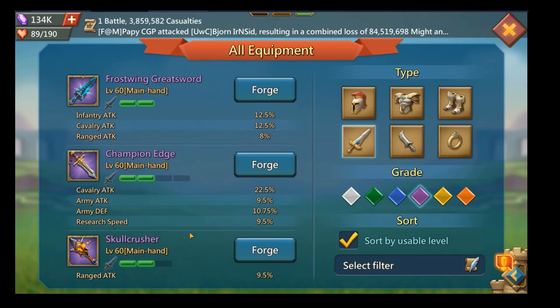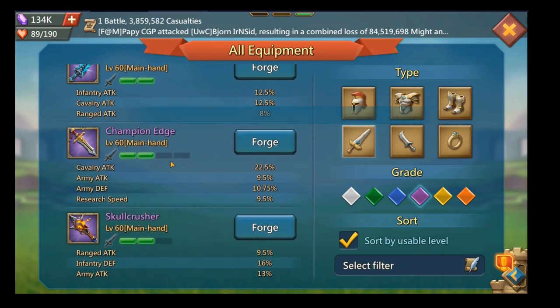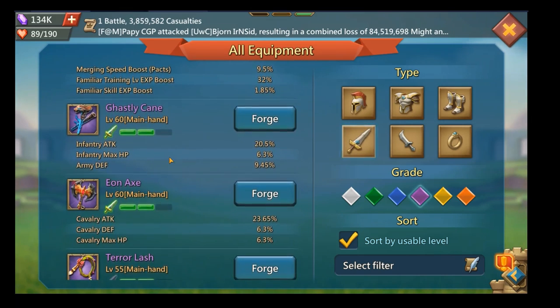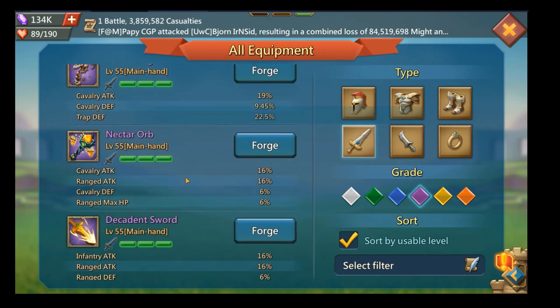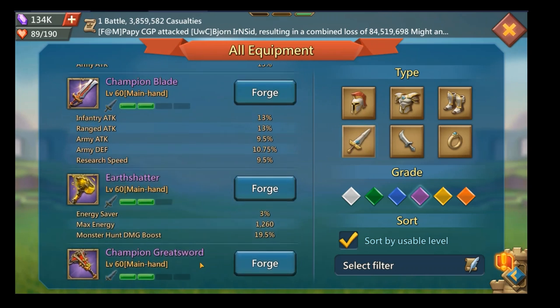In this analysis we'll compare the Skull Crusher against the Frost Wing Greatsword, which most free-to-play players use, as well as champion gear at a lower grade. We're not looking at the Ghastly Cane since it's infantry-focused, or the Eon X since it's for cav. We will mention some easier-to-achieve options like the Terror Lash and the Worm Rod. We're skipping the Orange Cudgel because it's cav-focused and the only relevant stat it shares is army attack, making it insufficient for cav.